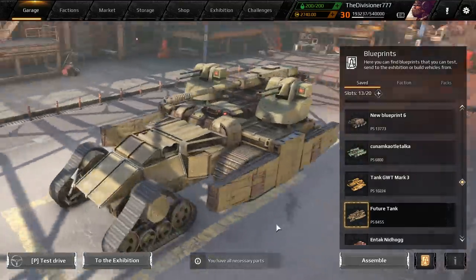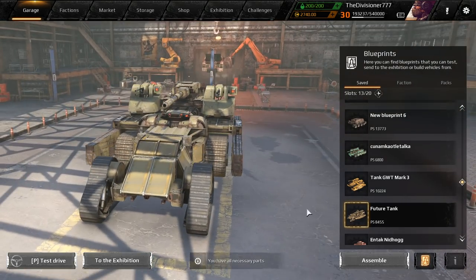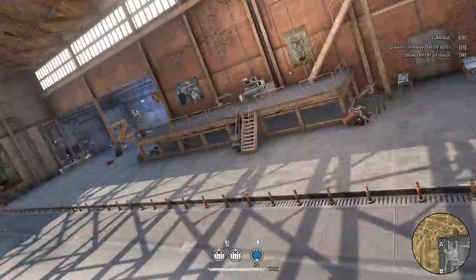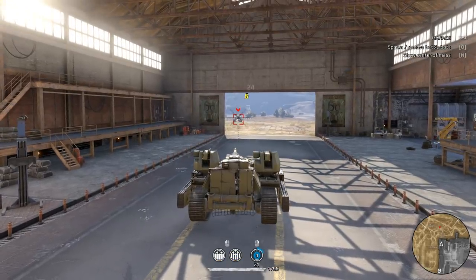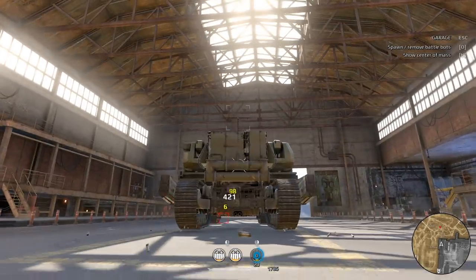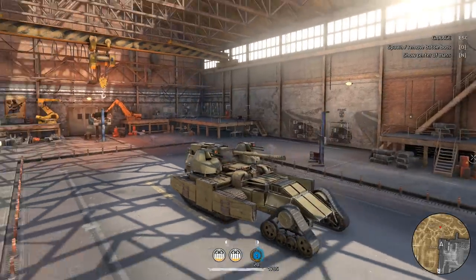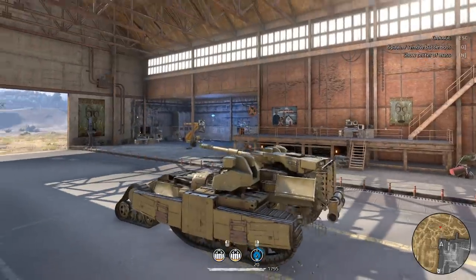It had an autocannon on it to begin with, and I completely redid all the armor on the thing to basically utilize this nice tsunami here. The thing should be pretty good. I've changed a whole bunch of things up — the placement of the radar, encased the tsunami, changed the armor in the front, moved the ammo box. So it's like now a legitimate Future Tank.